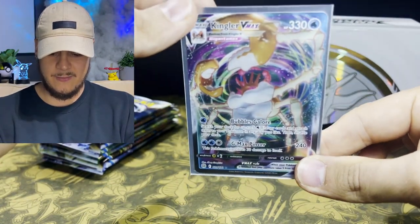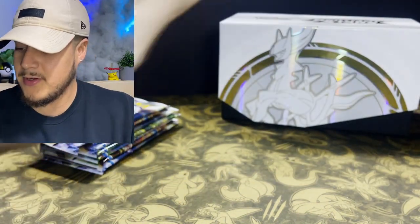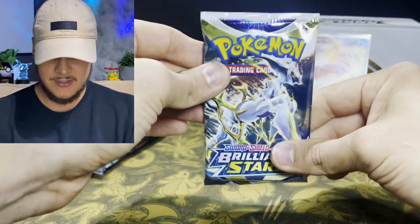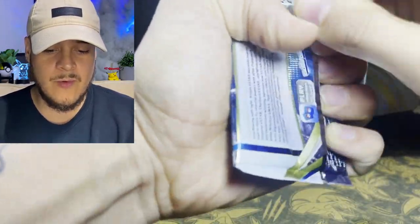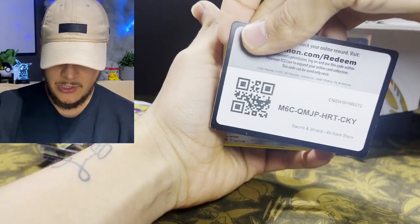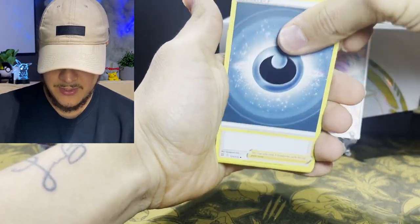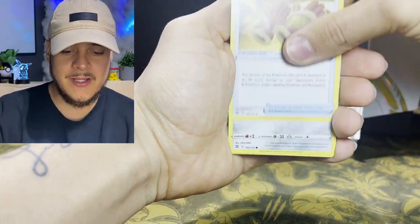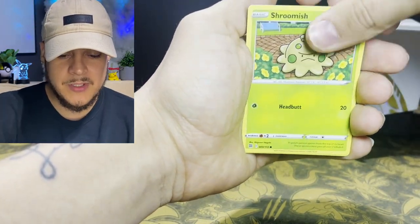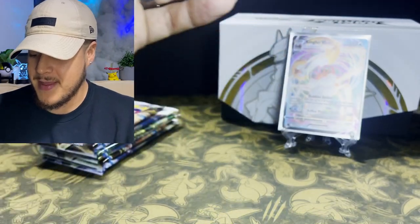Look at that — just like a grandfather Kingler. Very cool. That's our first V Max of the night. I don't think we pulled a V Max on the other Elite Trainer Box. Here's the next pack. We got dark energy, Café Master, Vibraval, Hunting Gloves, Clink, Sneasel, Turtwig, Piplup, Shroomish, reverse holo Golurk, and a Wailord V — not bad at all.